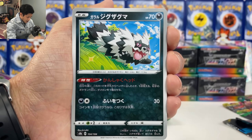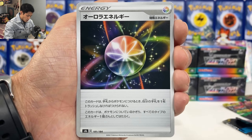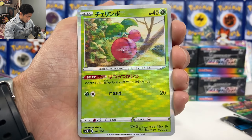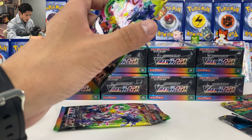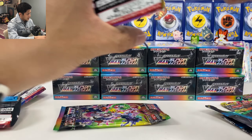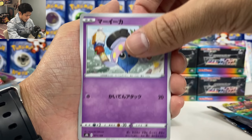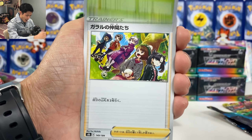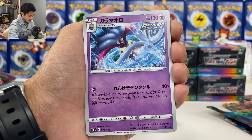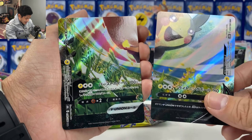We got Unidentified Leaf energy, Bronzor, Cherubi, Water Tower, Electrode, Urshifu, we got Sada Orda, another Cherubi. So are we going to get a full art supporter card? Give me Galarian Friends! No... I need that full art, I need that full art. My goodness — so this is how you get it. We got Morpeko.